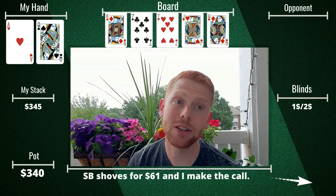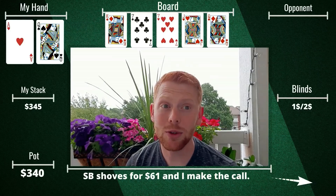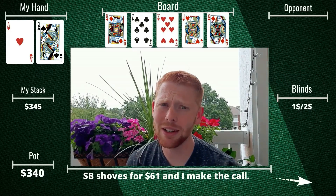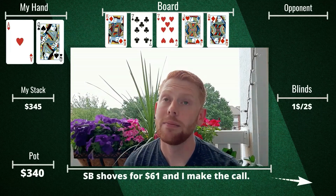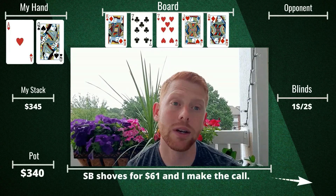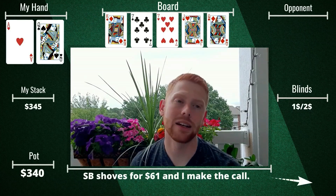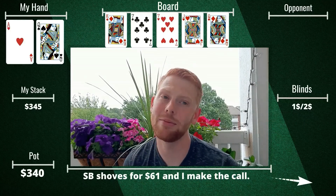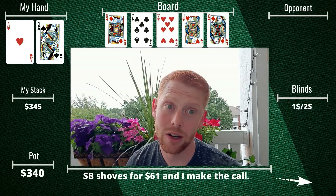The river peels off a queen, so we're happy — we now have a pair. I'm not totally sure how comfortable to feel with second pair on this paired board, even with top kicker, even against a crazy player. The small blind goes all in for his last $61. I've already put in so much money that I decide to call. We flip over our hand and he snap-mucks. I think I may have gotten lucky on the river and beaten some middling pocket pair like tens. Either way, we take it down and start building a real stack.